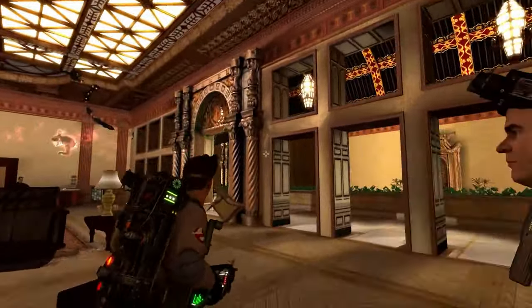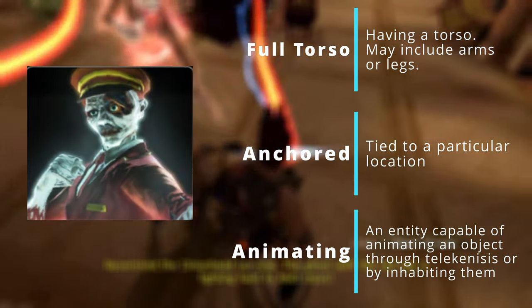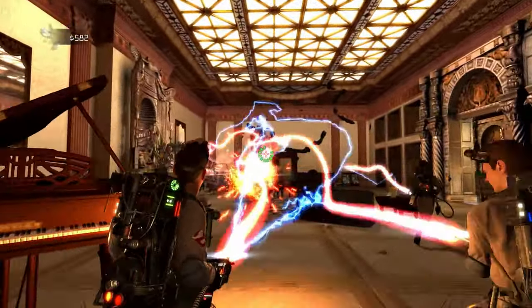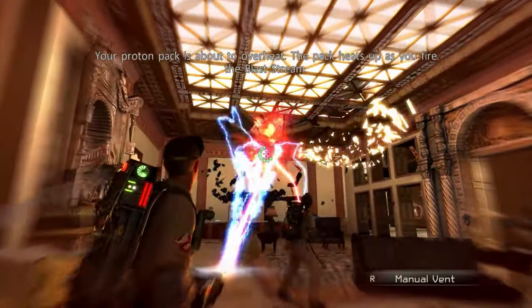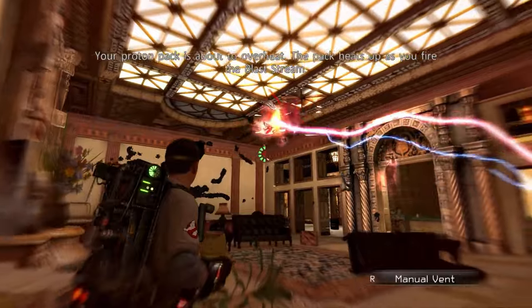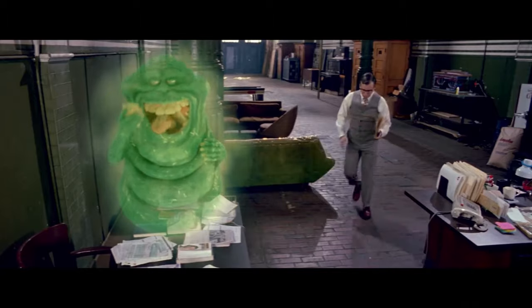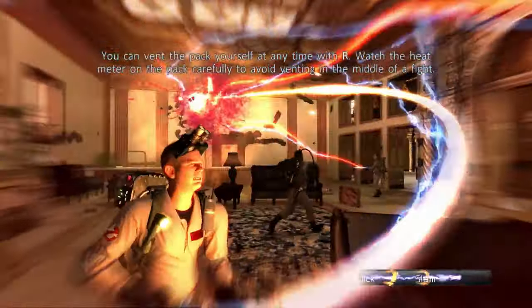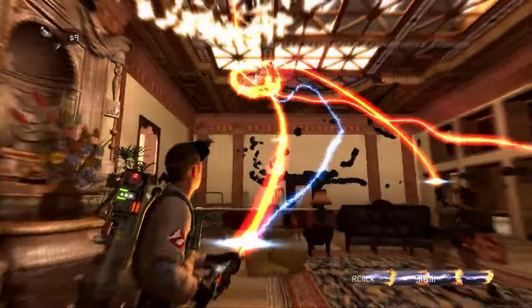Next up is the Bellhop Ghosts found in the Sedgwick Hotel. They are Class 3, full-torsoed, anchored, animating ghosts. The reason there's an unusual amount of these guys is due to the dark history of the Sedgwick. The Sedgwick Hotel is one of the many buildings in New York built by top Gozer worshipper Evo Shandor. This place was used for many rituals and experiments. Over the decades, there have been a ton of mysterious bellhop disappearances and accidents, mostly covered up by the hotel executives, and all those missing people are the ones you fight in the game.